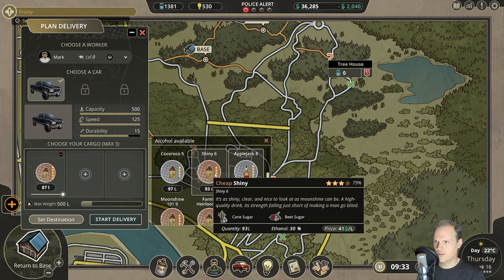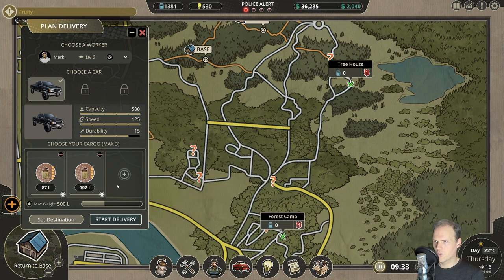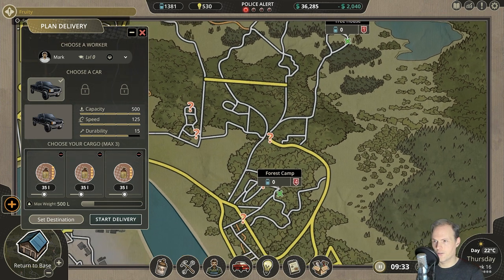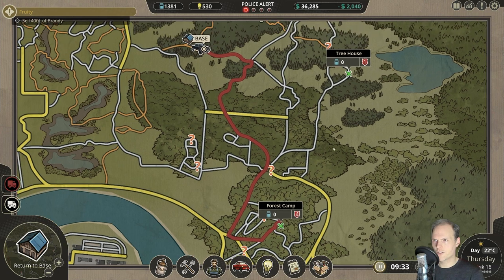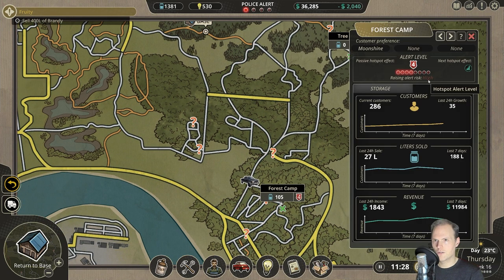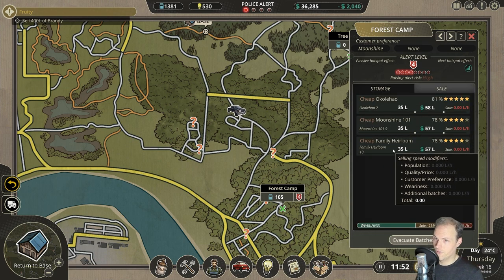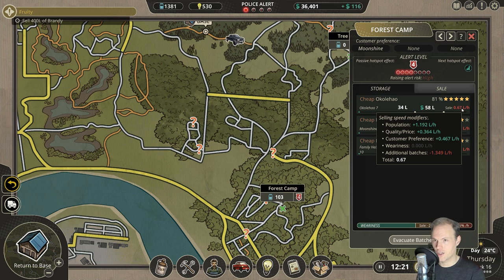Seven — the moonshine 101 and the heirloom, 35 litres each. Set the destination to right there and start the delivery. Here you go, forest camp — how happy are you now? Very, very. This will sell very nicely, and that speed of selling — customer preferences are very nicely met.